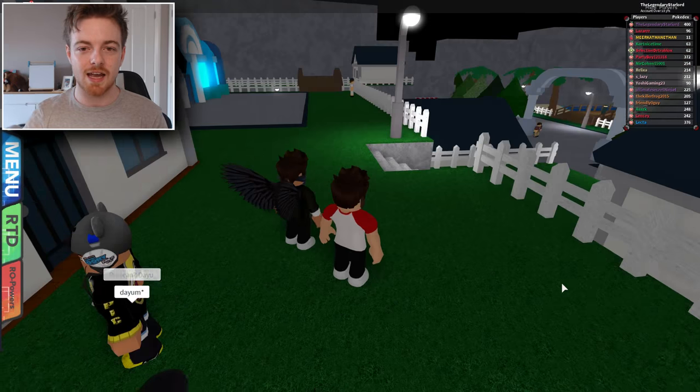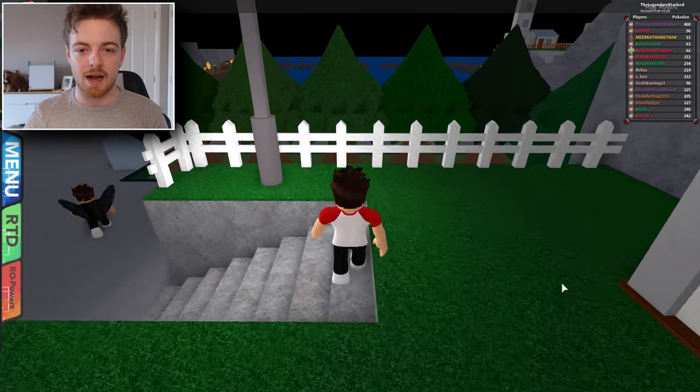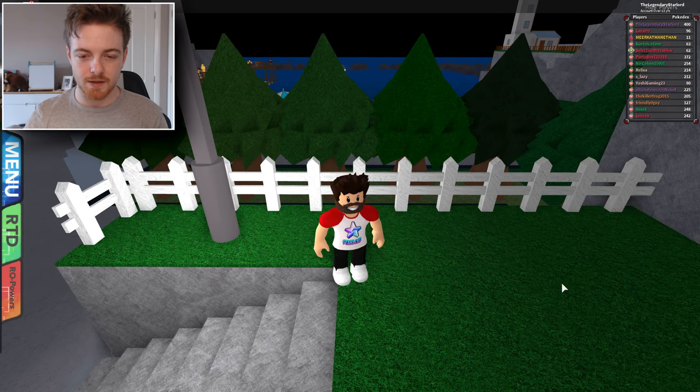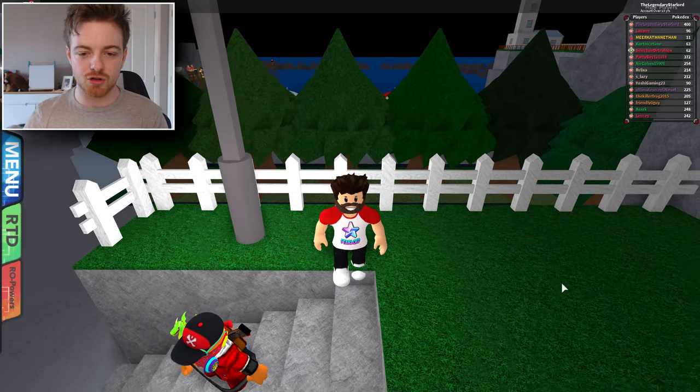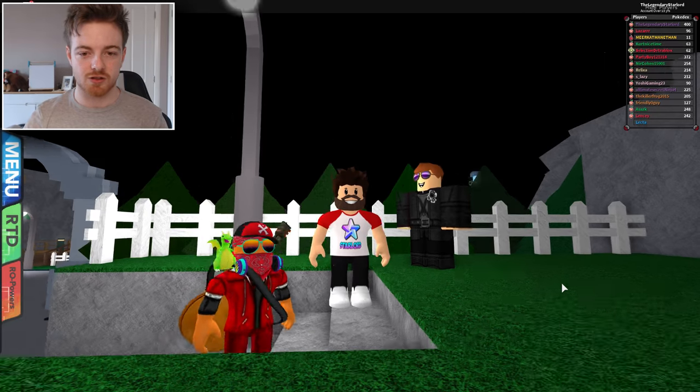So here we are in Rose Cove City. I just want to fly over here and we're going to go down these steps right here and we are going to be right at this point. I've probably put out a different video of me doing the jump-up glitch.